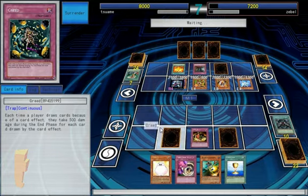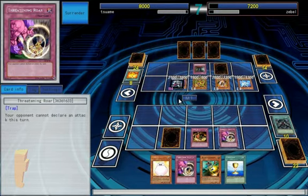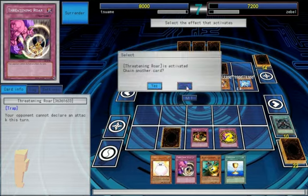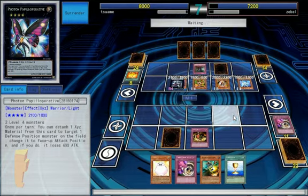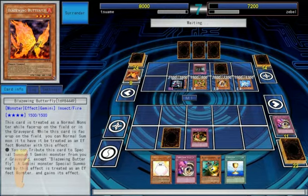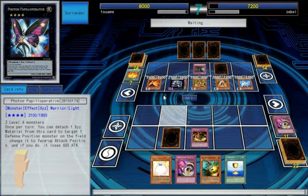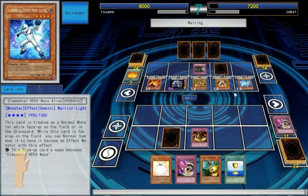If he targets Threatening Roar, then we're good. Losing the Greed is gonna hurt a little bit. Let's just see which one he... thank you, beautiful. We'll just activate that. Hold on to that. Supervise, let's drop more. I have a friend that has a really nice Gemini deck. I'll tell him about how well this works. It's pretty nice.